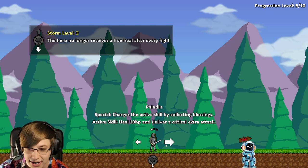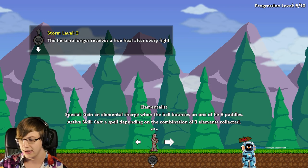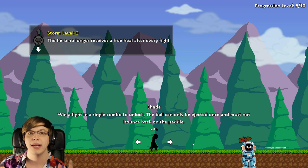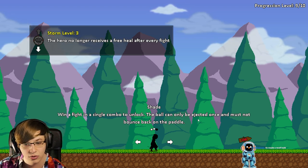Now you can actually see the highest storm level that every character has reached — though I think you could already do that, I forgot about that. So what we want to do now is there's still one character we haven't unlocked, which is Shade.